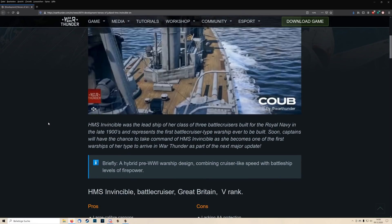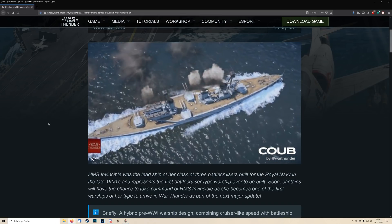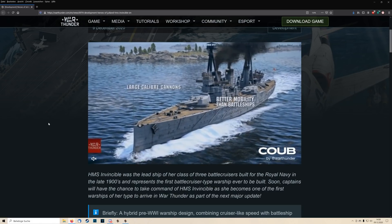So what is the ship in War Thunder? In quintessence, it is a cruiser with appropriate armor and speed — very fast, with some proper armor for a cruiser type, but carrying battleship guns.